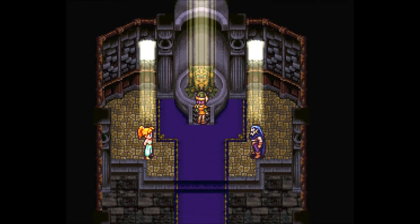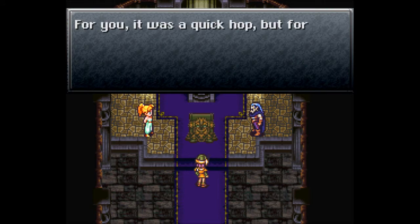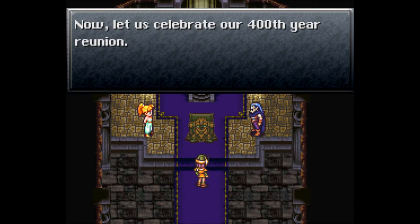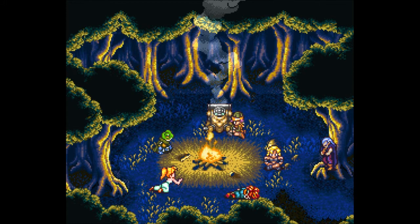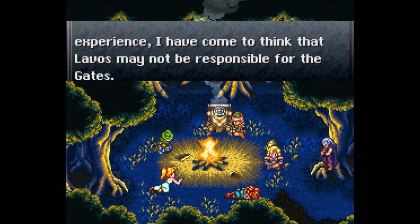What is up, Blon? You didn't make it — you're all green now! Kyra is strong — she can pull a whole robot off a shrine; nobody wanted to help though. Systems reactivated — where am I? Ah Kyra, how nice to see you. For you it was a quick hop, but for me 400 long years have passed. The effort was worth it — the forest has grown back. Blon has rejoined the party, cleaned up after 400 years. He's come to think that Lavos may not be responsible for the gates.